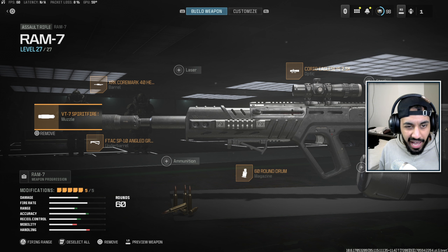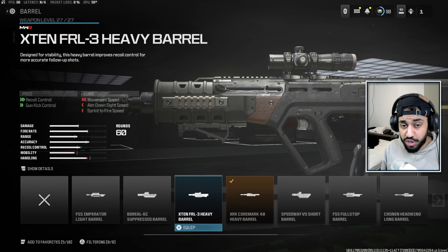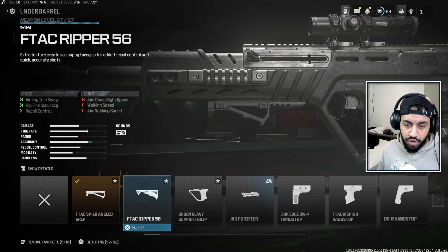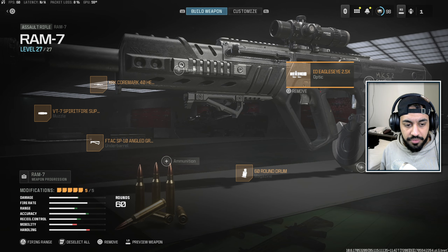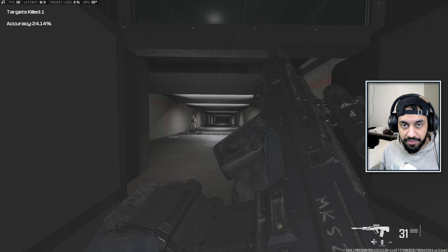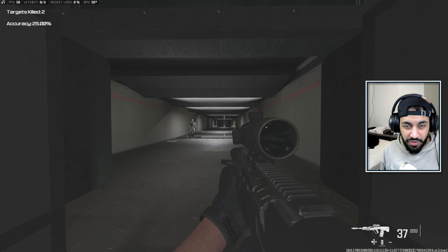Next up, we've got the Ram 7, which is the only actual assault rifle that makes this list. Even though it does make the list, I don't think it's the best choice — the recoil is a bit weird to manage. For the build: Spitfire Suppressor, Heavy Barrel (the Coremark Heavy — the X10 can't be unlocked for some reason, which would be a really good choice for sniper support), Angled Grip or Bruin Heavy Grip, 60-round drum mags, and Eagle's Eye Optic. The recoil starts off a bit crazy but levels out — you just need to get past that first initial recoil pattern and then it evens itself out.